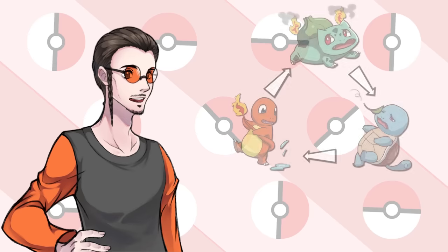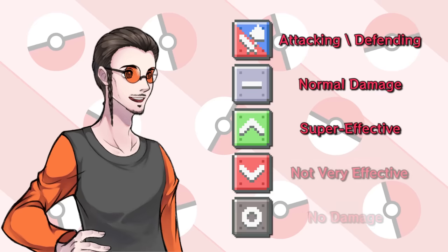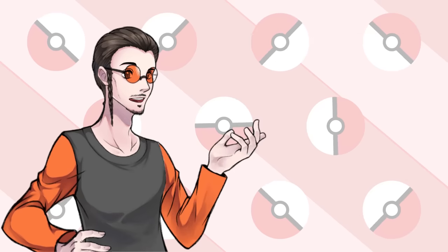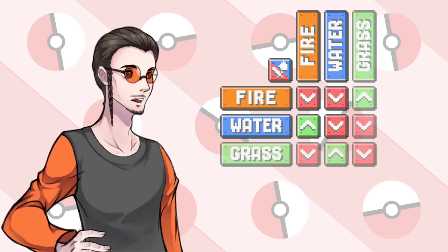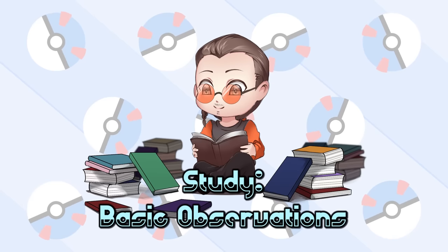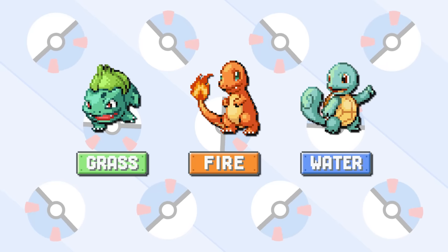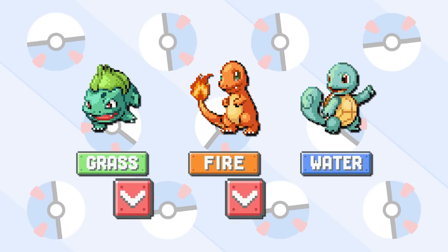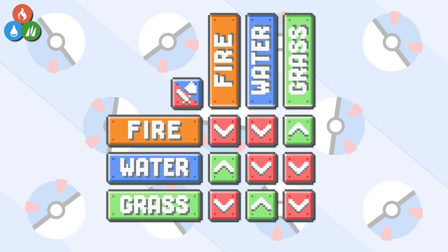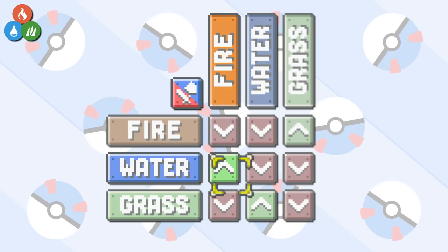My goal for this is to rebalance the type chart in a way that creates multiple balanced type loops. This will result in the ability to have more than one starter set of three Pokemon to choose from when the game begins. Every game has started with the choice of fire, water, or grass Pokemon, but what if we had other choices? The whole point of starter Pokemon is to teach new players about the type chart — super effective and not very effective elements to battling. Fire, water, and grass are the three main elements that are perfectly looped from Gen 2 forwards: fire beats grass, grass beats water, water beats fire.